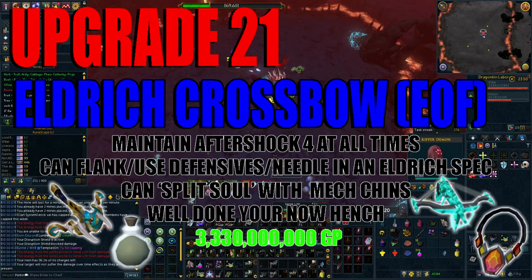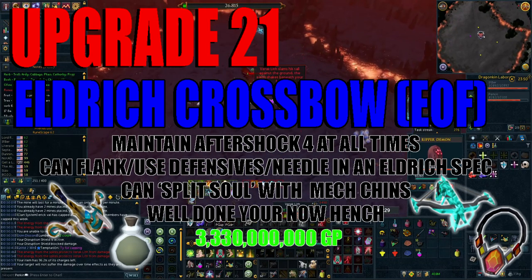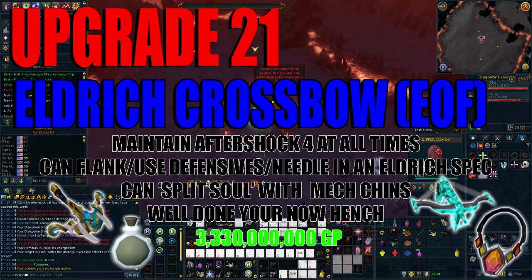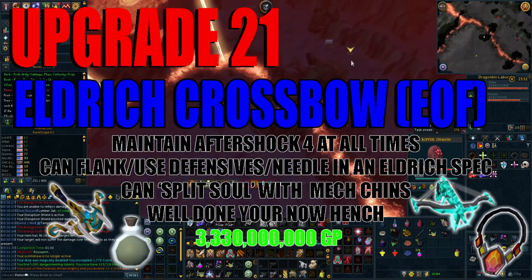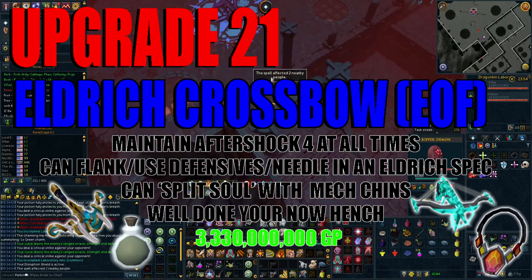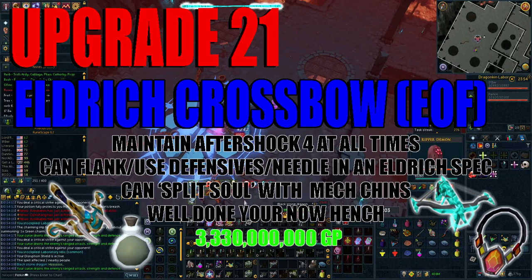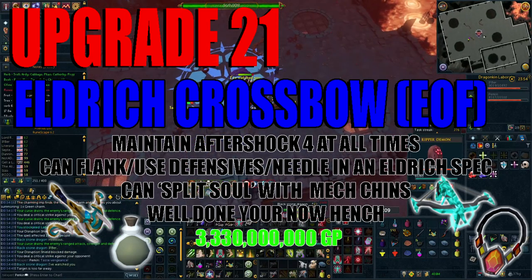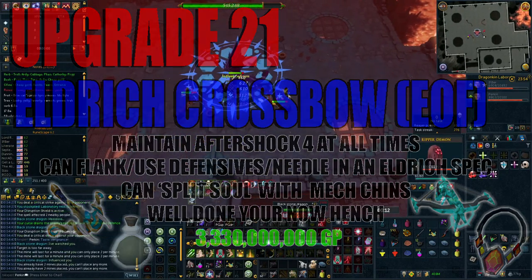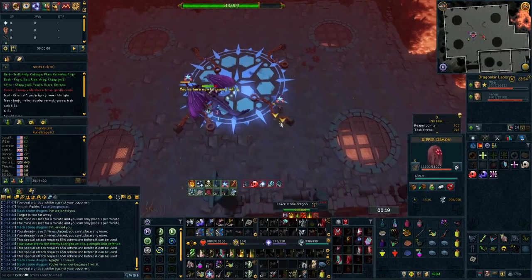Upgrade 21 is putting your Eldritch Crossbow inside your Essence of Finality. It enables you to use defensives, flanking abilities, and Needle Strike whilst ECB speccing — extremely useful as you are not limited on when you can use certain abilities off global cooldown. At times when you need defensives such as Resonance you can freely do so without losing your special attack. You can also use an Eldritch special attack whilst using mechanized chin chompers to maximise AOE damage output. Where this really shines is Aftershock 4 — previously you were only benefiting from Aftershock 1 when in an Eldritch special, whereas now you have the full benefit of Aftershock 4 at all times since you're ECB spec'd quite often in an optimal rotation.